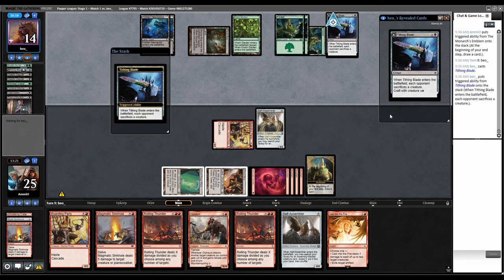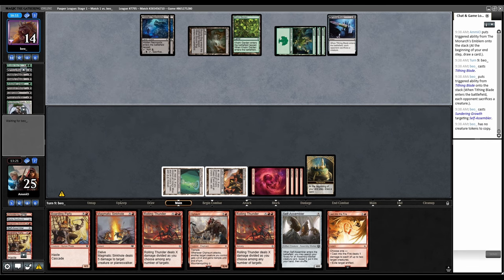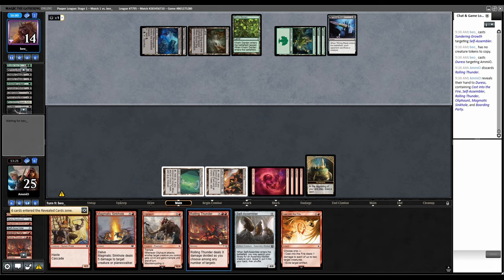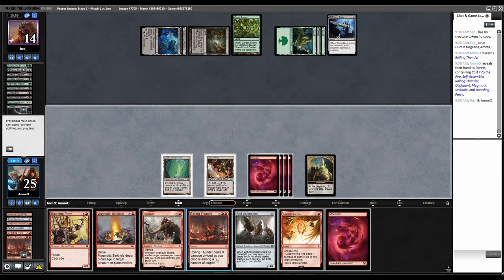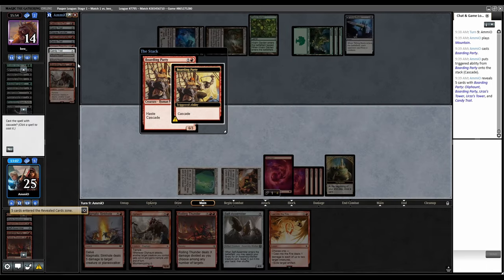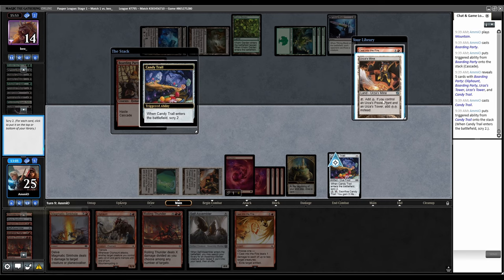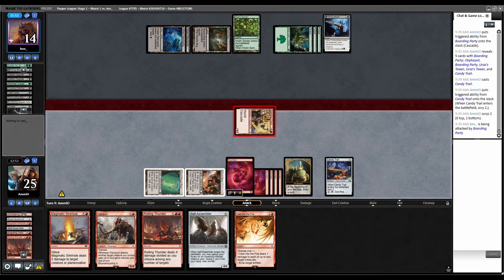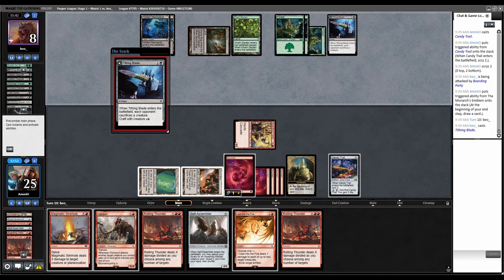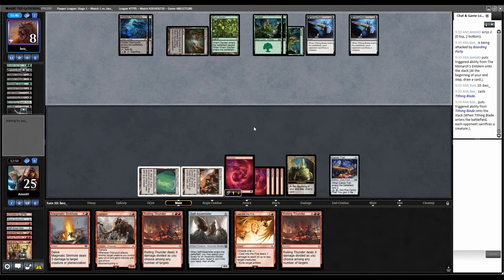Both our guys are dead but we still have the Monarch. Duress — it was between Sinkhole and Rolling Thunder. Let's cast Boarding Party, Cascade into Candy Trail. Mine on top, Cast Into the Fire on top — bottom both. Attack with Boarding Party — this puts them into range of dying to Rolling Thunder. Drew another Rolling Thunder. Tithing Blade, that's fine. Plays Avenging Hunter, let's just Sinkhole that. Now they have the initiative.